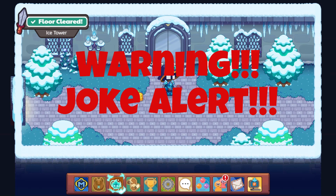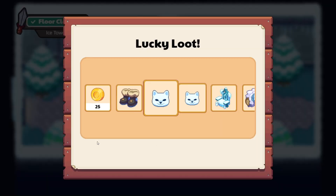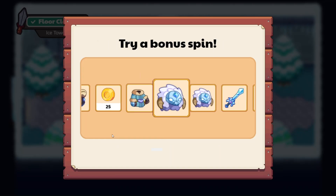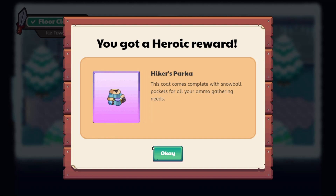Let's see if we still have it after we leave. Spinning for Lucky Lou — this is my first time completing after doing Ice Tower, so super excited! Oh, that is really cute — is that an arctic fox? 'The slight creature can be found exploring the Ice Tower.' Super adorable! Let's spin again. Looks like we're getting the parka — hikers parka! 'This coat comes complete with snowball pockets for all your ammo-gathering needs.' That's awesome!